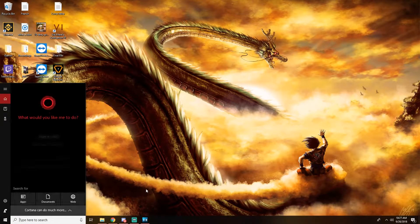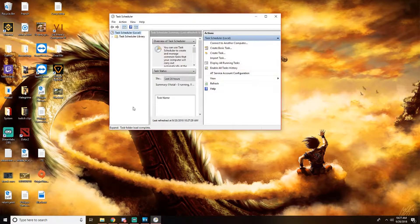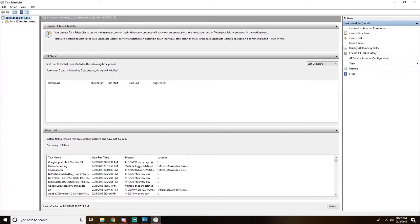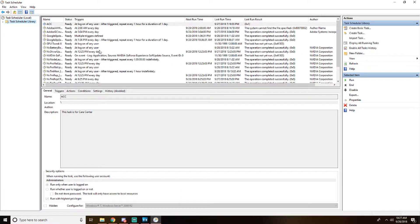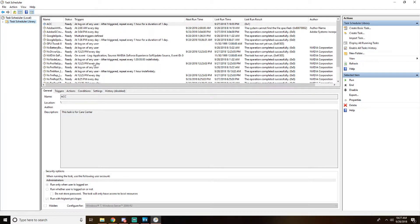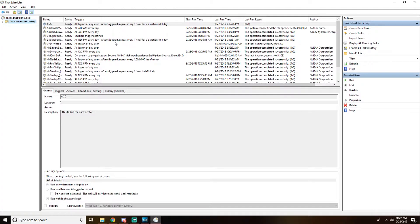Go to your search bar and type in Task Scheduler. Then go to Task Scheduler Library. All of these tasks happen periodically when your computer is on. I noticed that the box popped up every hour, so I searched through all of these and found which ones happened every hour.